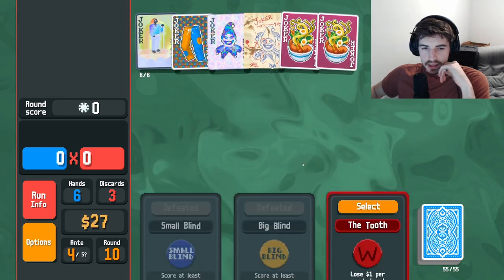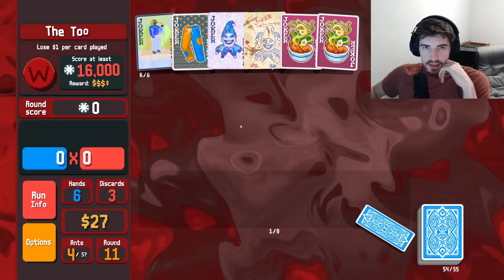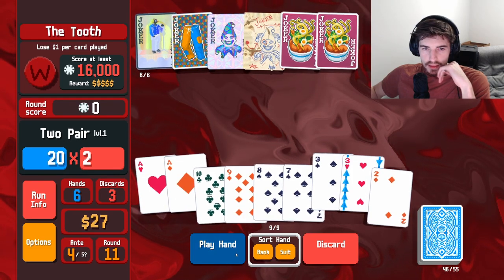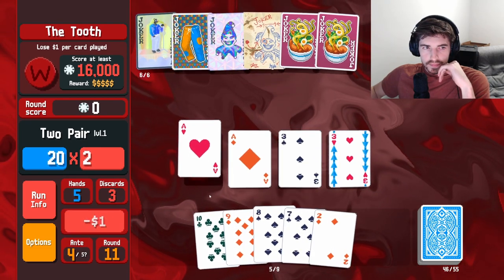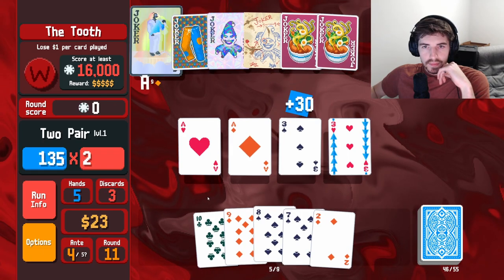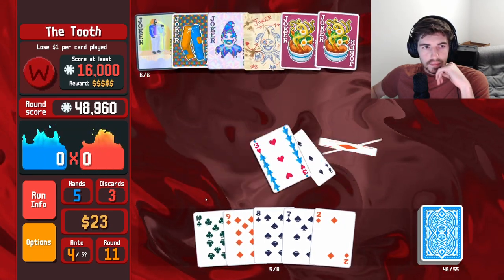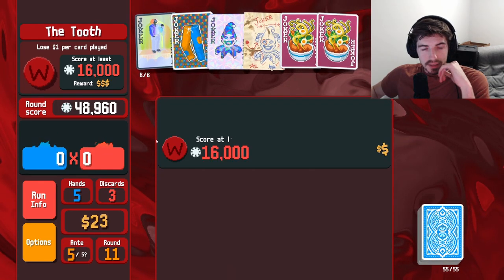Spades — not interested. Alright, let's do this in one: threes and aces. Beautiful, oh my lord, we're almost at 50,000 — what the heck is that all about?